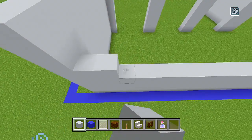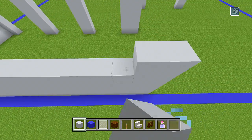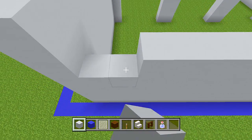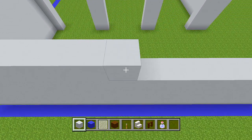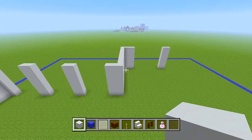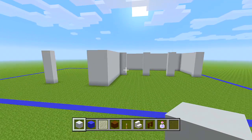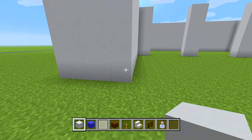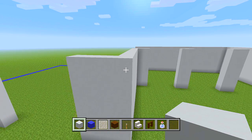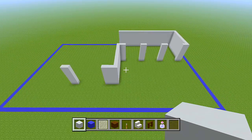I've got all of the layers added onto the white concrete. Looking at it from the front, it is 7 blocks in height, so it should look like this.